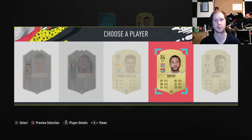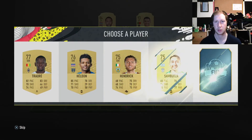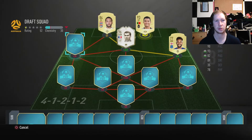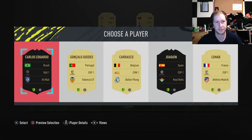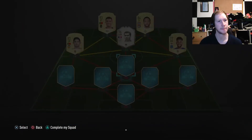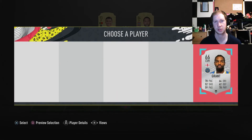We might have to look to switch the winger out depending on how our team goes. For right mid we still get no one from the Italian league, so we'll just chuck Walcott there. We don't get an Italian league player on the left wing either, but we do get a Portugal player — so we'll switch him around so at least Ronaldo gets some sort of link. Moving on to the CDM, we get our silvers — I'm just going to take the English one because he links to Walcott.